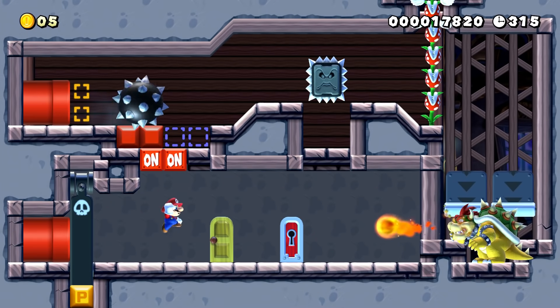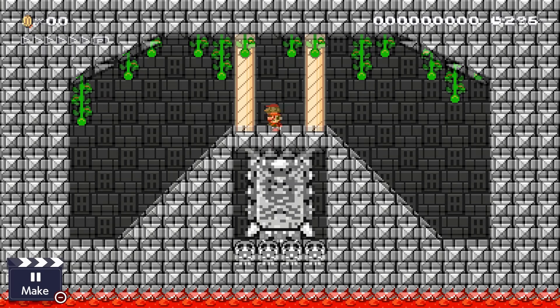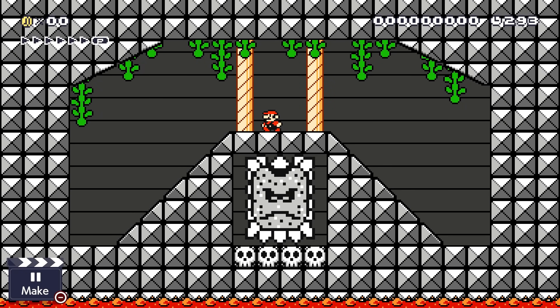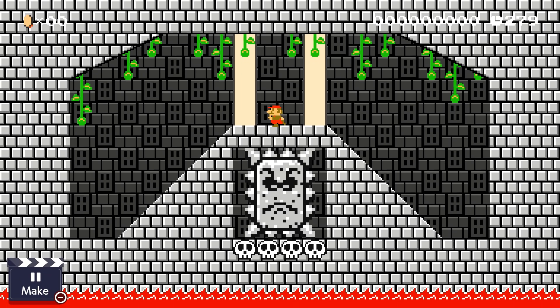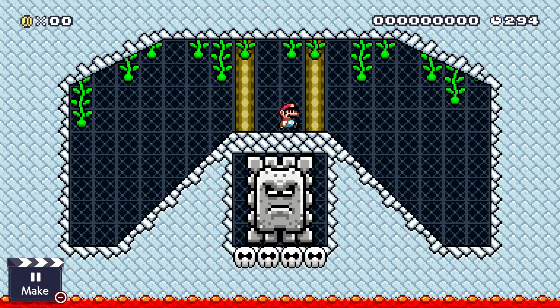We all know that Thwomps will go down and try to crush Mario if he goes underneath them. However, did you know that Thwomps, specifically in the Mario 1 and 3 game styles, will actually turn to face Mario depending on which side he is to them? It's hard to notice, but if you look closely, you can actually see the sprite flip in order to take a glance over at Mario.